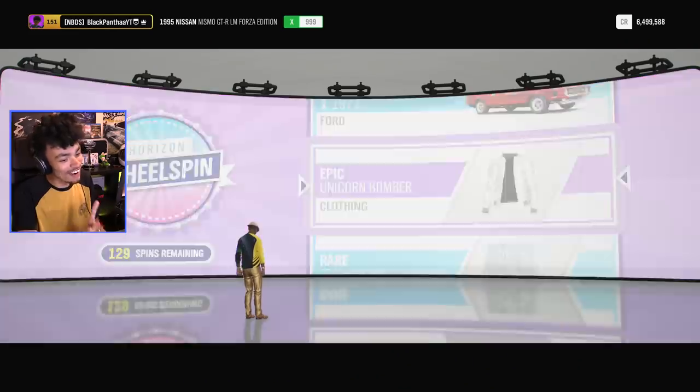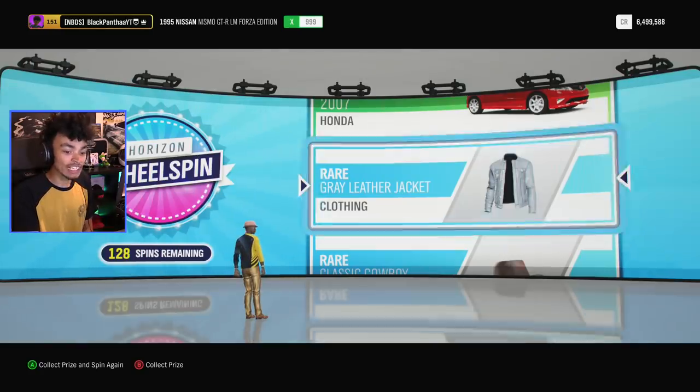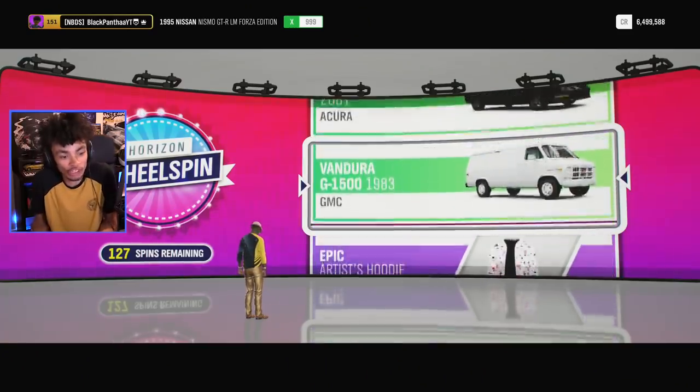Unicorn bomber — that's a rare item. I think that's kind of cool, but let's keep going. See if we get anything better. What's next? Gray leather jacket — that actually looks better than the unicorn bomber jacket, though to be fair the unicorn bomber is pretty good.